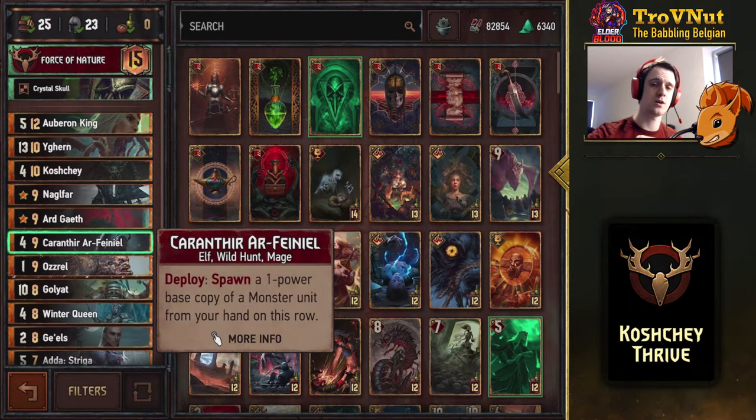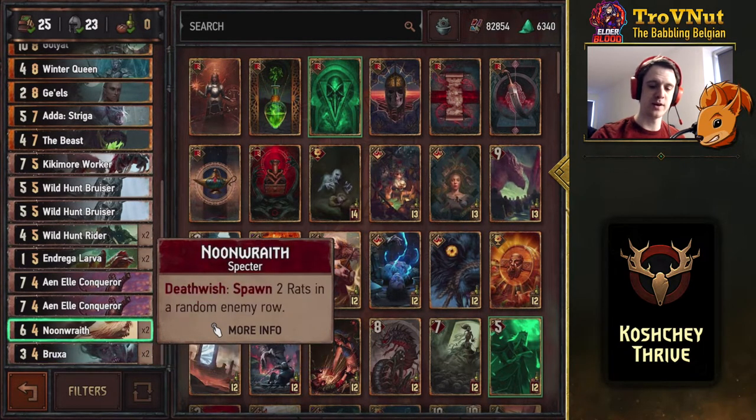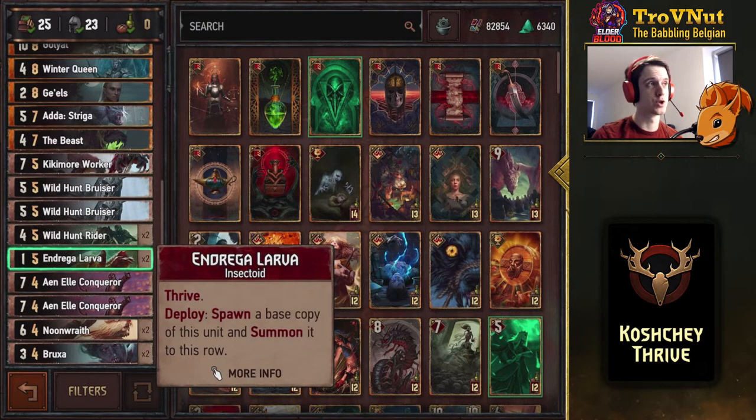Let's go through the cards quickly from the bottom to the top. At the bottom we have a few Thrive units: the Bruxa, 3 power, Thrive, and gives 2 bleeding to an enemy unit. Then a few high-powered units on the 4-provision side — 2 Noon Raids, 2 An'Ele Conquerors. This is a devotion deck, so keep that in mind — there are no neutral cards in here.